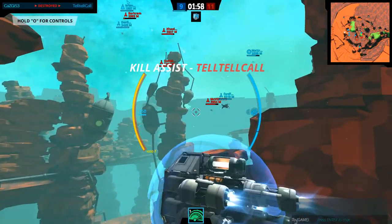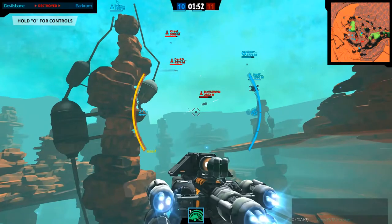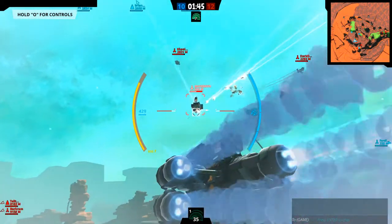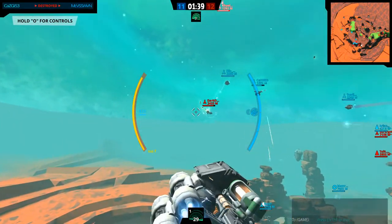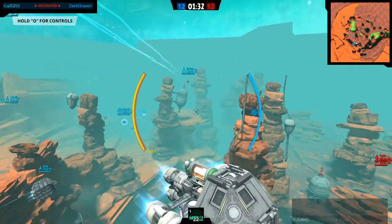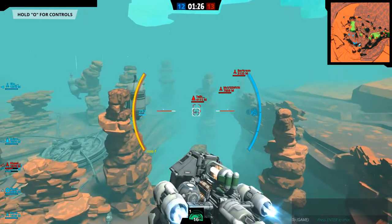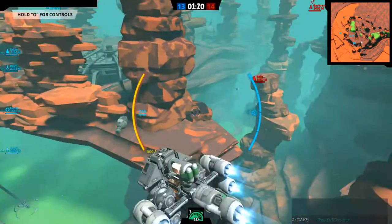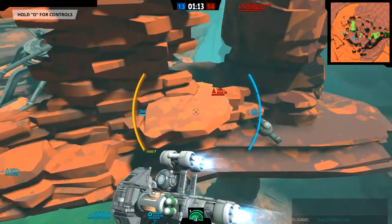I guess many players are pretty new to this game. Charge engines and fire - kill assist again, why! Everyone is kind of flanking everyone so not much is happening.